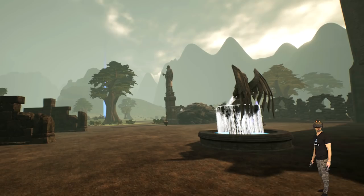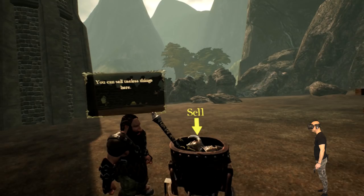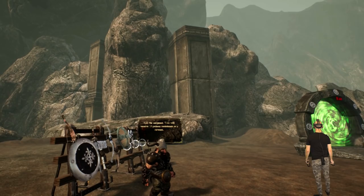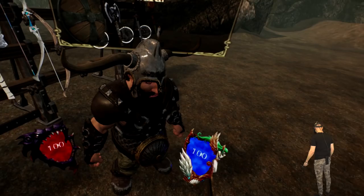It's a shame I'm getting some reprojection — maybe it's because I'm recording, using super sampling, or using epic graphics. You can sell useless things here — we're not gonna sell those, we'll probably need them. Kill this sergeant and you will receive 10 poison resistance as a reward. Wow, I love the characters, they look so nice.